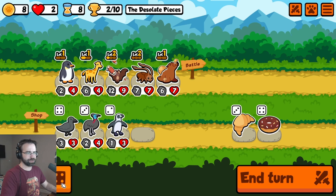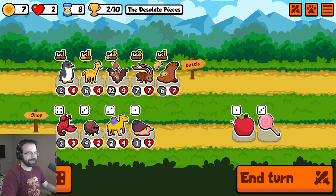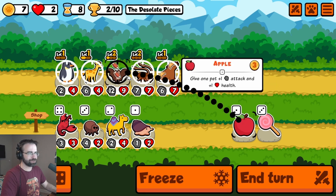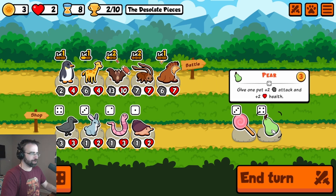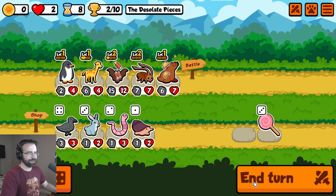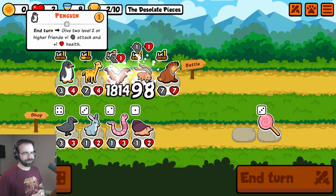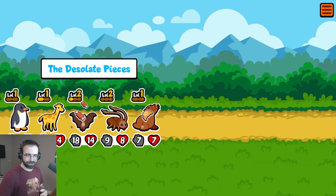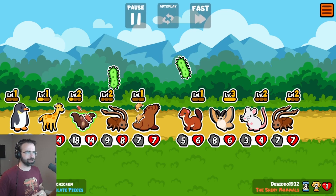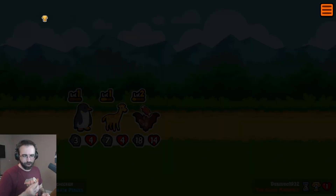A pear is just a super apple — we should be doing pears, not apples. We're pinning a lot of hope here on this bat — it's getting a lot of buffs every turn. We're full buffing a bat and hoping that a single bat can carry us all the way to victory. The shiny mammals — let's see if they have what it takes. We're crazy — we have won a game! We've won three, lost three.